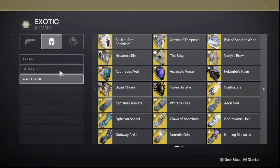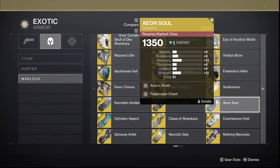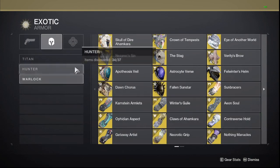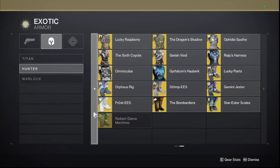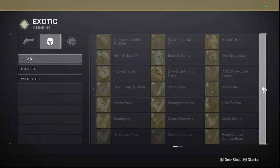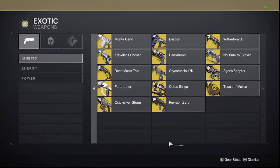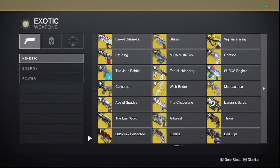To recap — Aeon Safe, Aeon Swift, and Aeon Soul are going to be needed on every character. For Warlocks, make sure you have The Stag, Verity's Brow, Starfire Protocol, Rain of Fire, and Luna Faction. For Hunters, make sure you have Star Eaters, Orpheus Rigs, Omni Oculus — all very good. For Titans, make sure you have those two chest pieces and you should be fine. For primary Exotics, stick with Witherhoard. Maybe Outbreak Perfected for a damage check, but that's about it.